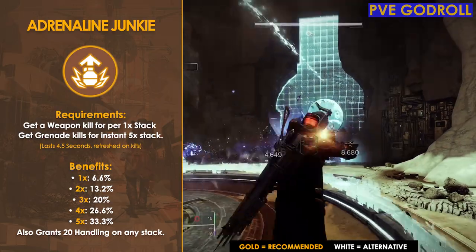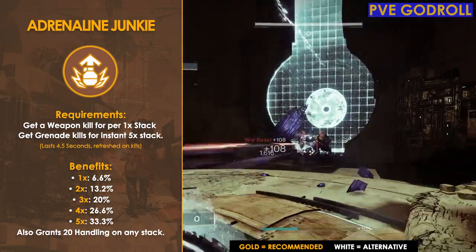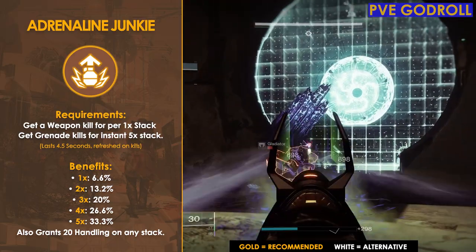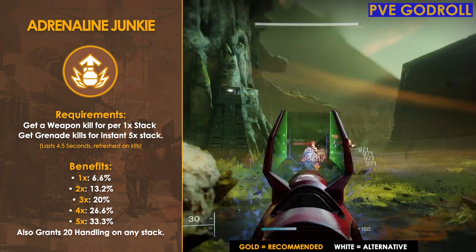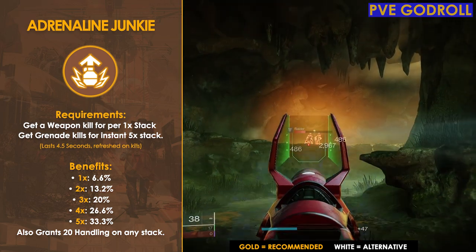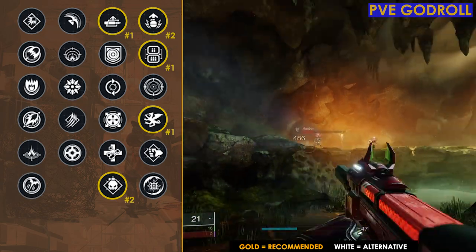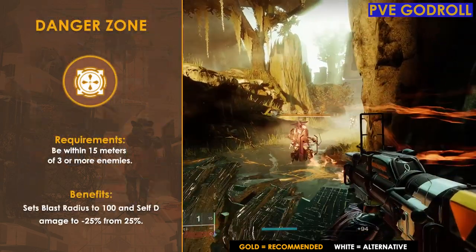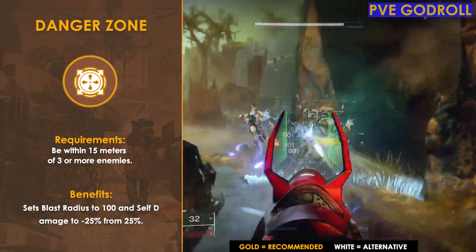On the surface this combo might not sound special, but if you're a Hunter running your Falcon's build, all you have to do is dodge to become volatile, then shoot this weapon at a group of adds and you'll see a ton of them explode. Volatile rounds help proc the higher stacks of Adrenaline Junkie more often and give you a ton of grenade energy back on each kill. You could also swap Demolitionist for Danger Zone, which increases your blast radius to 100 when within 15 meters of three or more enemies.